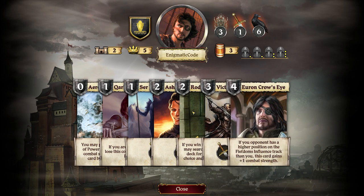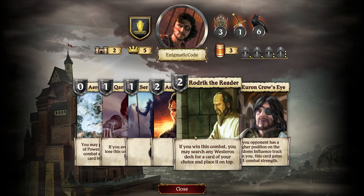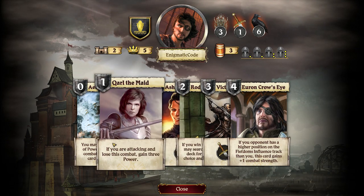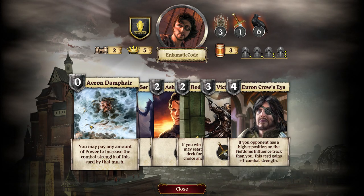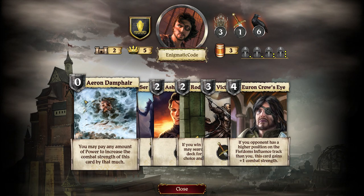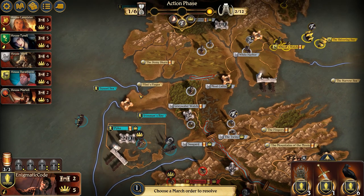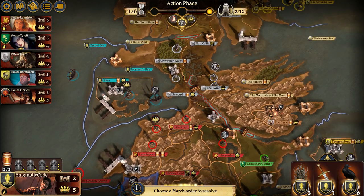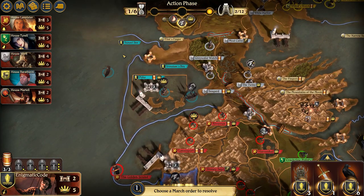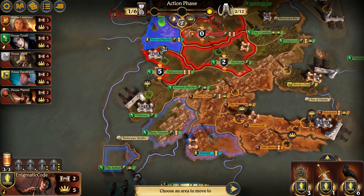I'm higher up on the fiefdom. 'If you win this combat, you may search the Westeros deck for a card of your choice and place it on top.' That may actually be useful. And this makes him a lot better because this would get played after revealing, so you can pay the power costs afterwards. I could try to go one finger and then let's see — apparently I can go almost everywhere. Very weak combat here.